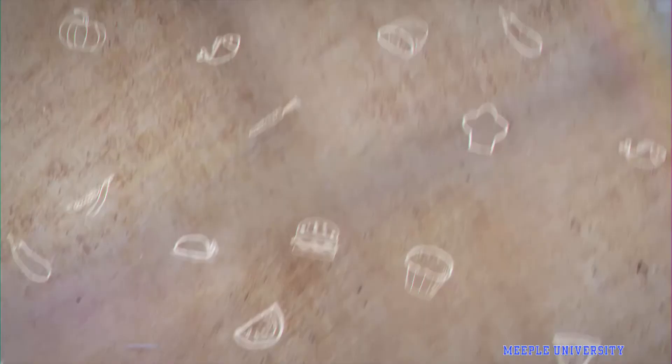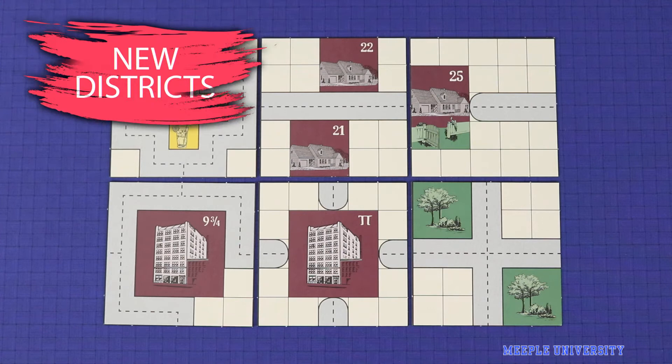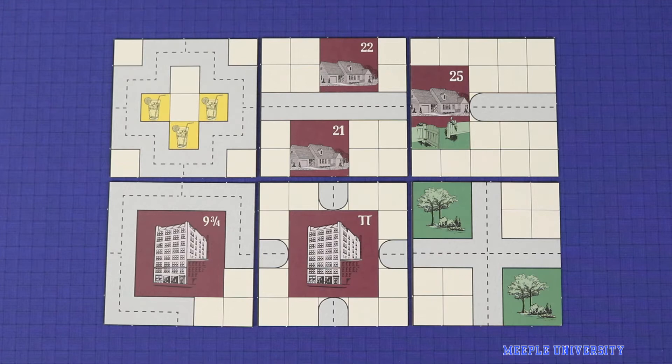Next we'll look at all the modules which allow some new features on the map. The expansion comes with these six new map tiles. The top three don't add any new rules — you can simply shuffle them in with the base game. Lemonade Junction gives you an effective way of getting lemonade. This tile gives you two late round locations in the same place, which could be efficient if you market to it effectively. And this tile places house 25 on the board, which can be the only house on the board at the start of the game with a garden.